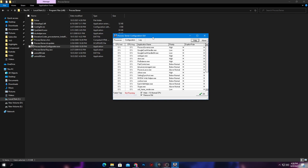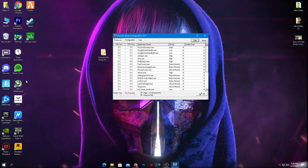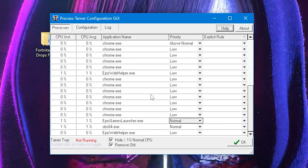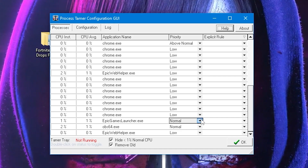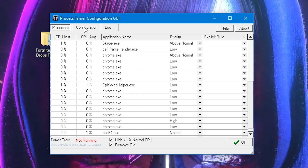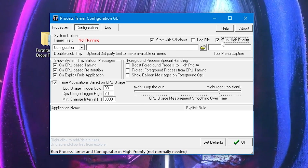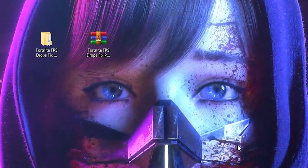Now you need to install the Process Timer Configurator — double-click the file and click Yes. Here is the interface of the software. Launch Fortnite on your PC, because to do the settings you need Fortnite running in the background. Once launched, you will see 'FortniteClient-Win64-Shipping' in the list. Click the dropdown in front of that name and set it to High. Then go to the Configurations tab, set it to Start with Windows, and check Run High Priority. Click OK.